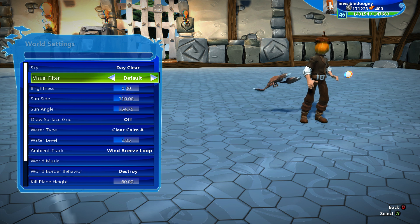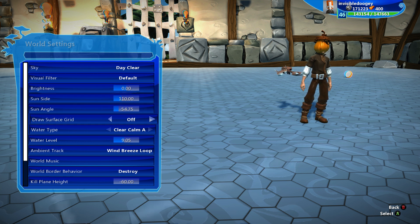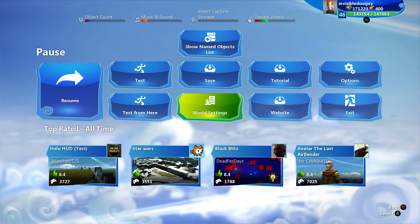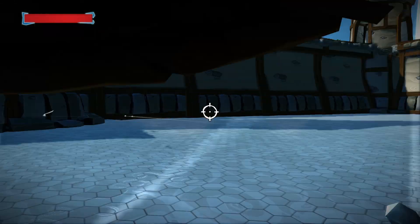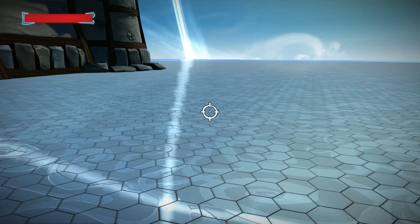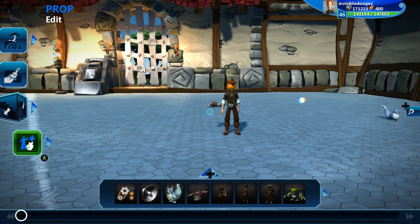We got world settings. This is where you can change what kind of time of day it is, what the sun looks like, your background music, your ambient track that's playing like wind or birds chirping, your water, and a few different world settings. Then you can jump into test mode whenever you want. And it ain't pretty, but it's all I can do in however many minutes. And so that is Project Spark in a nutshell.